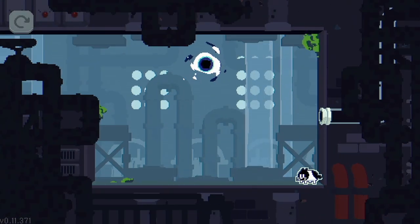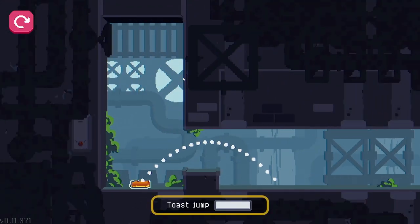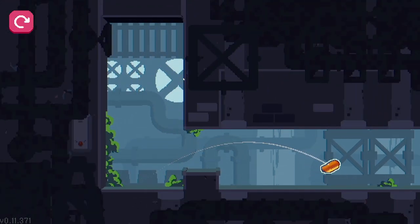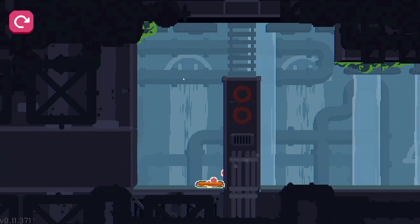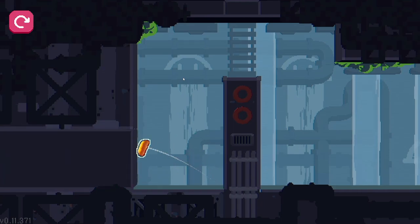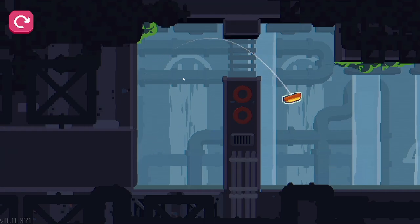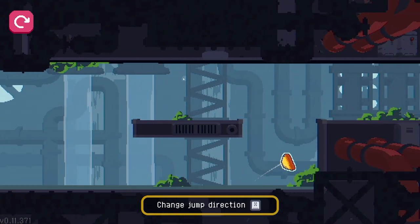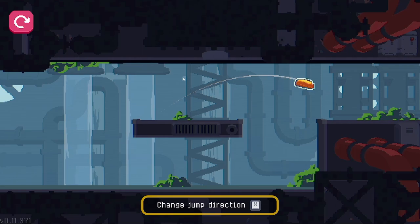If you own a cat, you probably know all these. Some kind of anti-gravity toast. Toast can jump. Toast can wall crawl. Or we can press X to change direction.